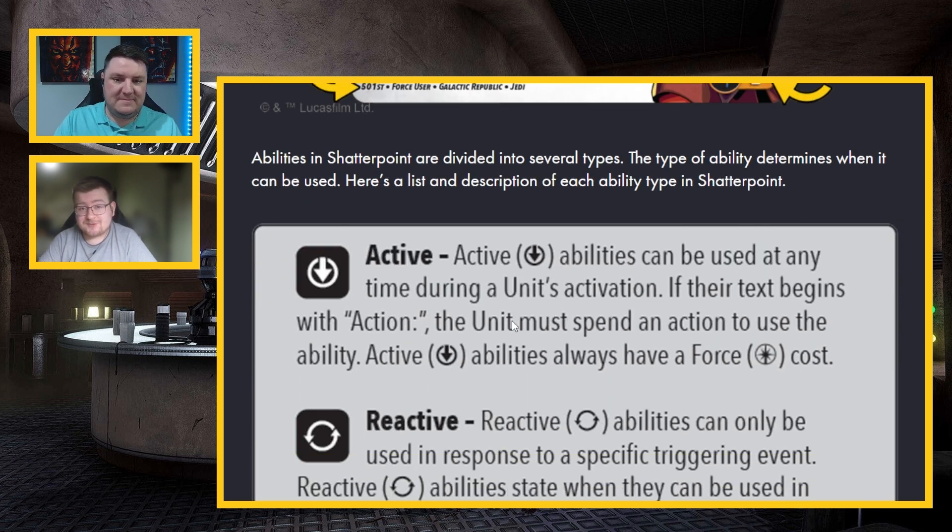This is where the fun begins. Abilities in Shatterpoint are divided into several types, and the type of ability determines when it can be used. It's important to remember that whenever it has 'action' at the beginning of the ability — just like in MCP and Legion — that's going to be one of your two actions for your turn.